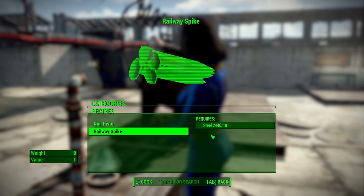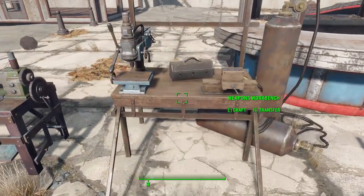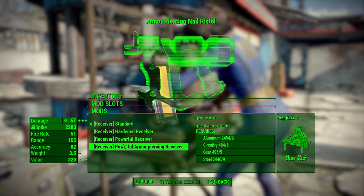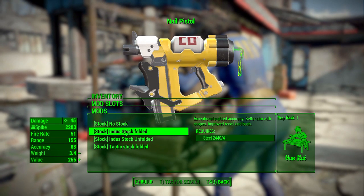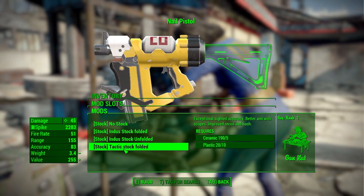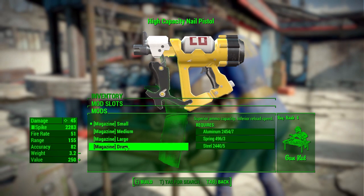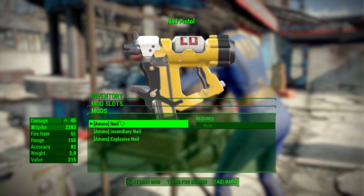Now let's go take a look at the modifications over at the weapon workbench. The first category is receivers — not a whole lot here, really just upping the damage and adding some armor penetration, which is quite good. We then have a grip category — these are actually stocks you can add on to improve accuracy and hip-fire accuracy, always good. Then we have magazines: standard small, medium, large, or drum magazine for holding a whole lot of nails slash railway spikes.